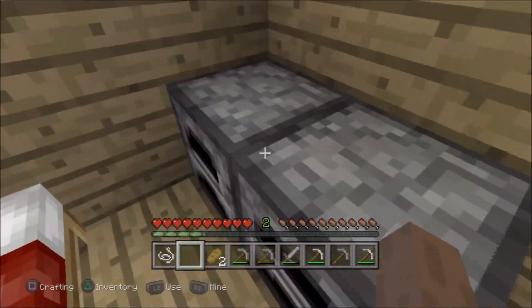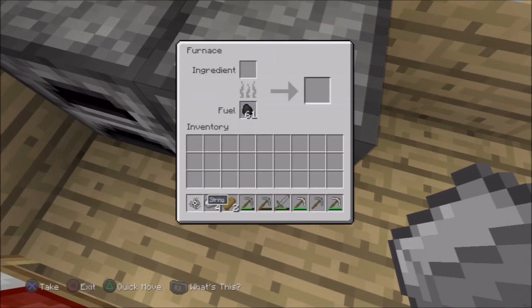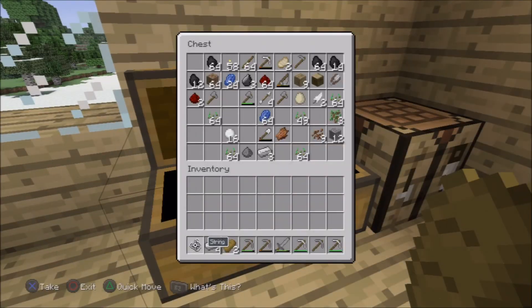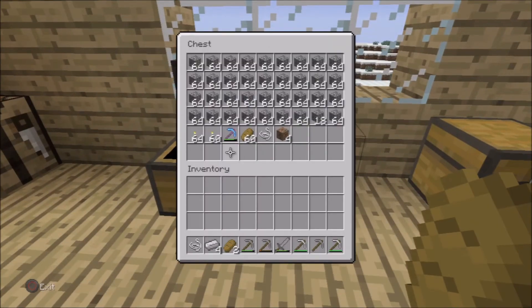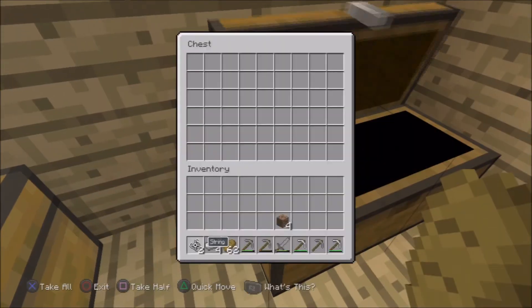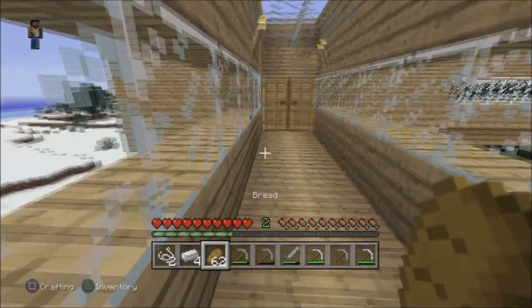I head up to my room. I've got beds and furnaces — let's see what's in the furnace: iron ingots. We've got my chest, just full of random stuff. This is my cobblestone chest — I collect a lot of cobblestone because I mine a lot. Then there's just a random chest with more stuff.